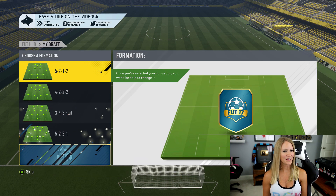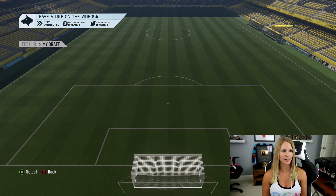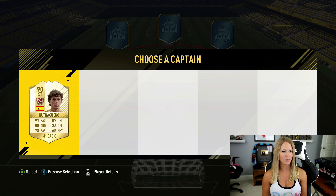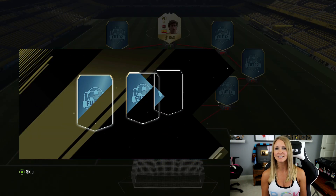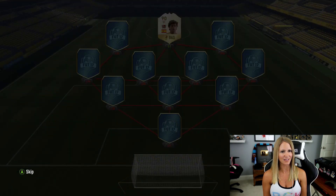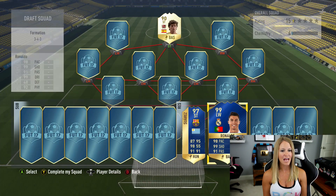Alright guys, this is the final attempt — the last one. Formation options: 5-2-1-2, 4-2-2-2, 3-4-3 flat. We liked it last time, it got us very close. Oh my god — we started out with a legend in Boutrogueno. I'm going to go legend as a striker. Hitting reserves again — I feel like it's luckier. Look at that — oh my god! I think you get freaking 97 Suarez. You can't pass that either. I can somehow move that legend around.